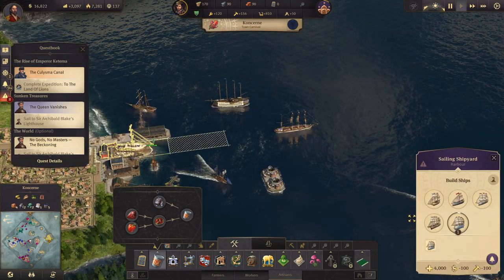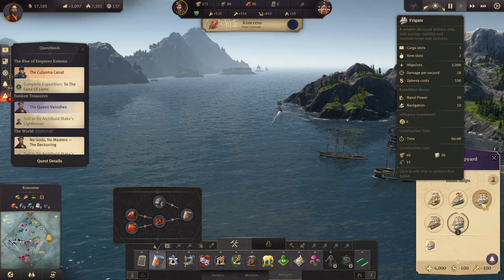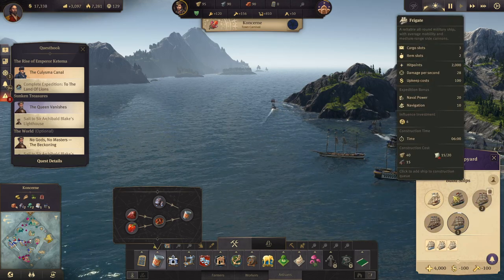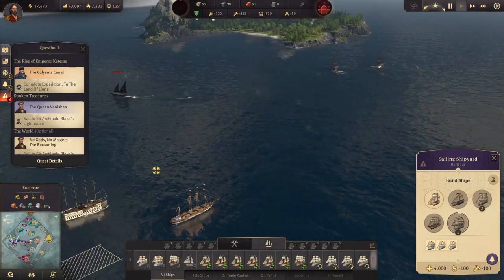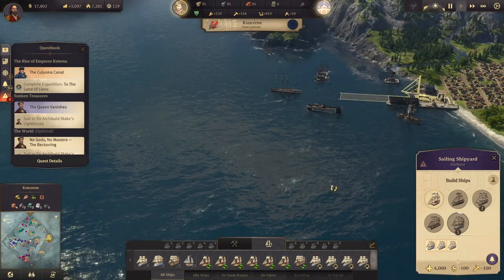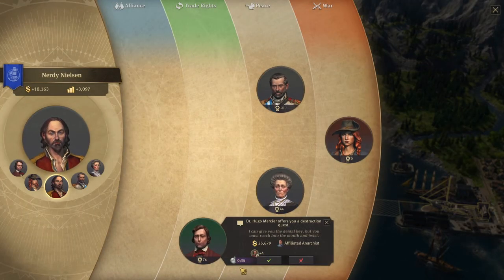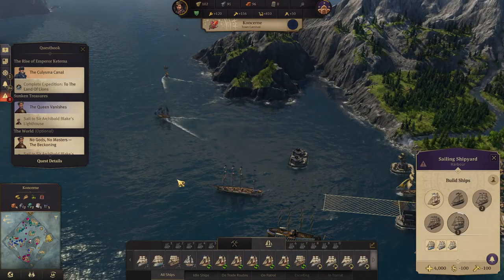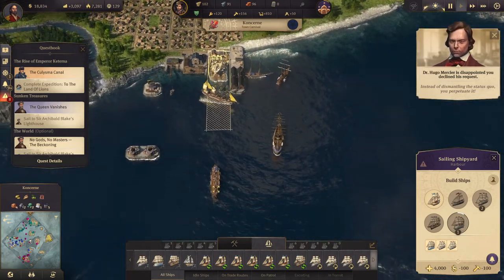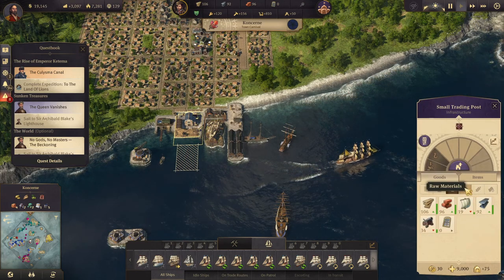That does mean I need more frigates patrolling — a lot more. We're only at war with her. Her destruction quest — no, I'd love to but I can't do that right now. Instead of dismantling the status quo you perpetuate it. How many weapons do we have here — 34?